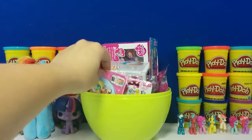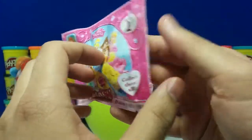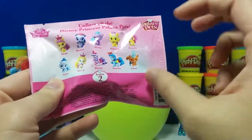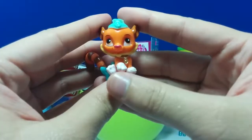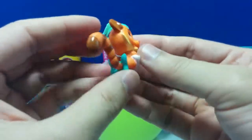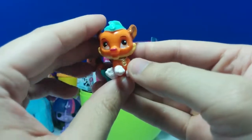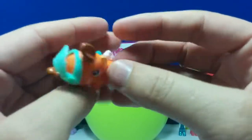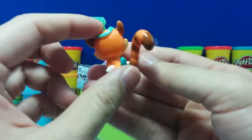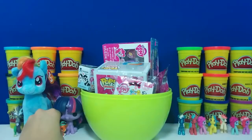I see a blind bag here. This is Disney Princess Palette Pets, Series 2, and there's 10 you can collect. We got Sultan — he's a tiger, and we got this one before. He belongs to Princess Jasmine. You guys think he's cute? Let's put him in front of Twilight Sparkle.